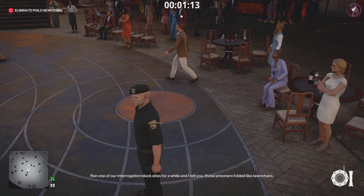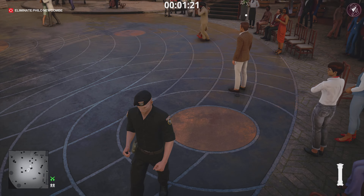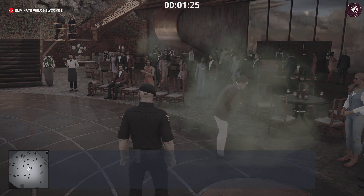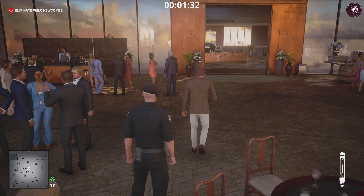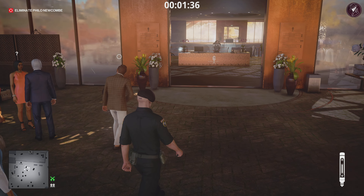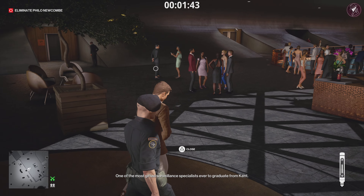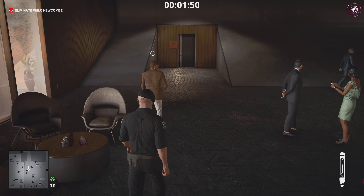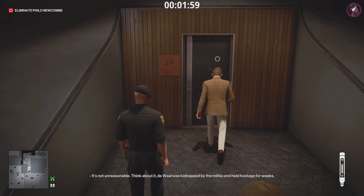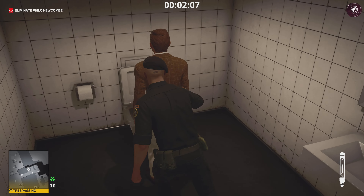Once the target reaches the dance floor and turns around, place the remote emetic gas device right behind him and set it off — he's going to get a little bit sick. Place it on the floor and trigger it with the shoulder buttons on the controller. Then follow him into the bathroom. You can drown him or use the syringe — I'd recommend the syringe, it's a little bit faster. A drowning counts as an accident kill so even if his body is found, same with the syringe, it won't spoil your Silent Assassin rating. The two women wait outside — they don't follow him — so close the door behind you before doing this.